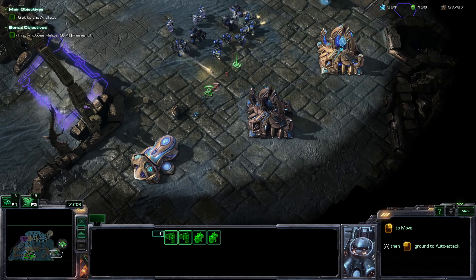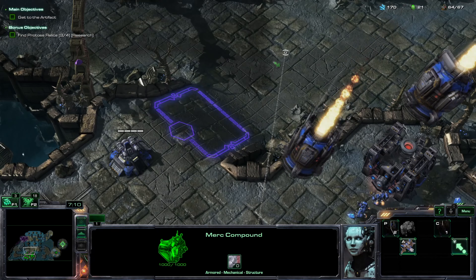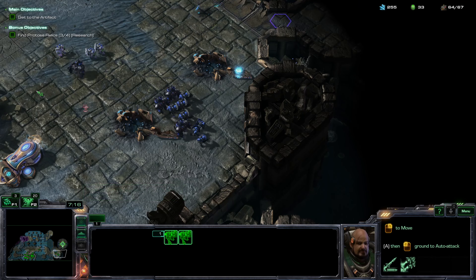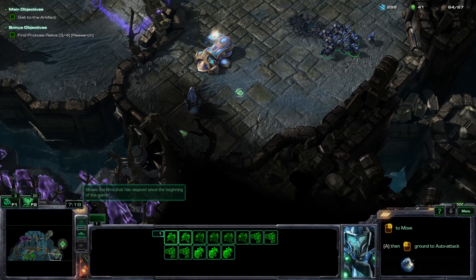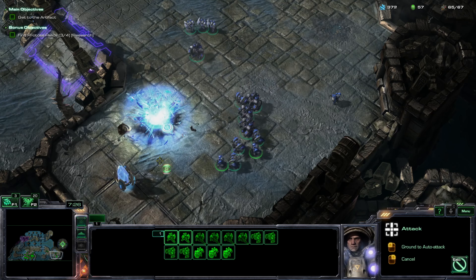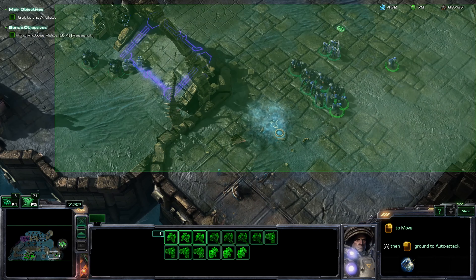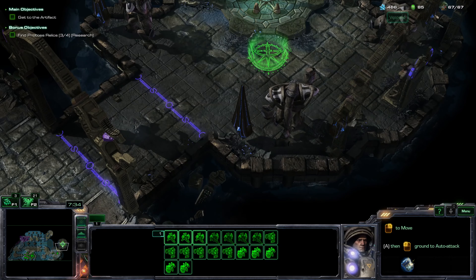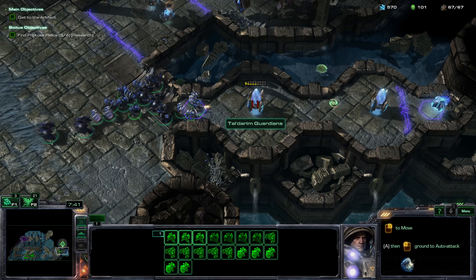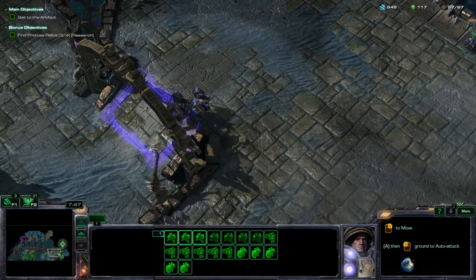Two more medics and two more marauders — go ahead and get them up there. Some additional goliaths — two goliaths ain't gonna hurt, you know. Go ahead and get your patootie over there, and go ahead and get rid of that. As soon as my goliaths arrive we will be able to actually complete the mission. These two additional medics and two additional marauders aren't gonna hurt, but these three statues are going to come to life so that'll be a bit of a problem and a pain to take care of.